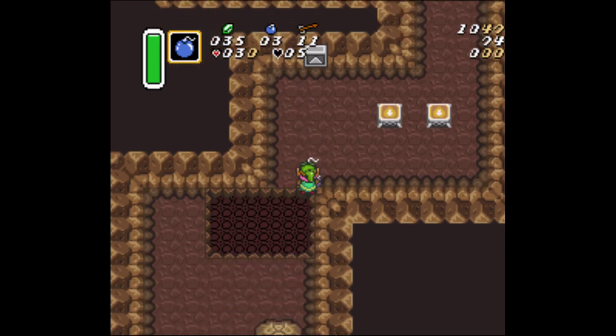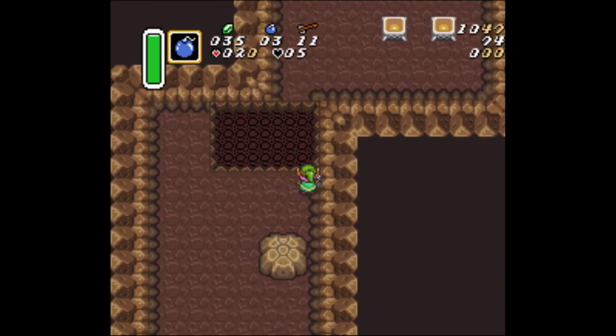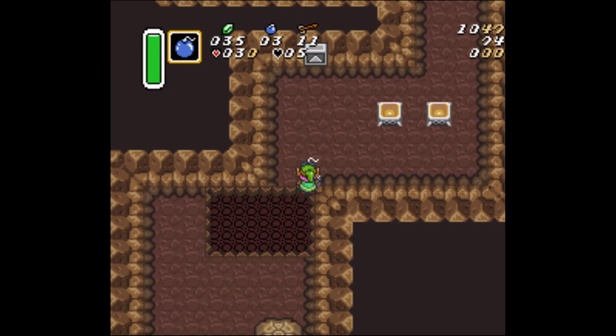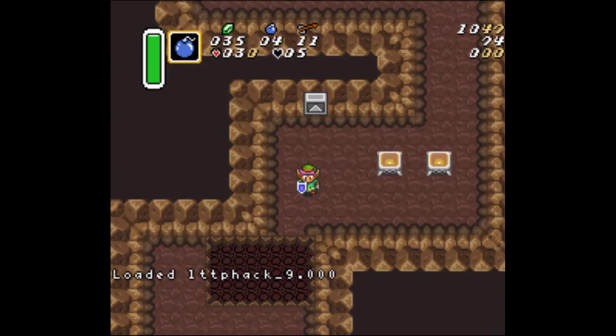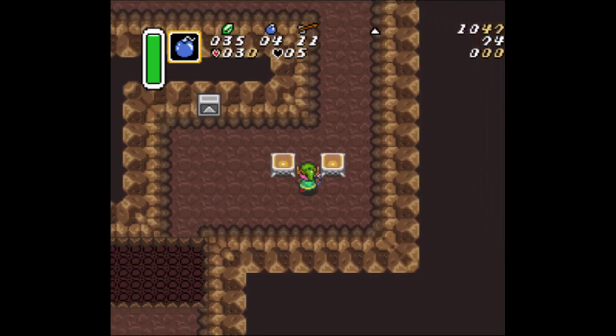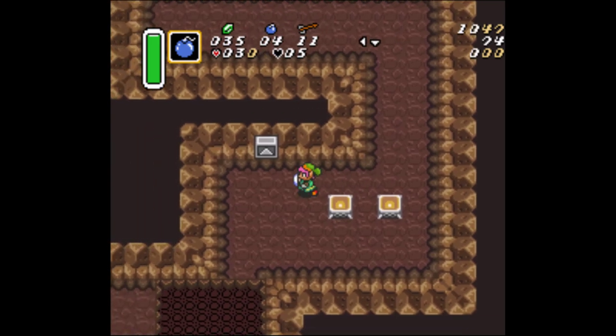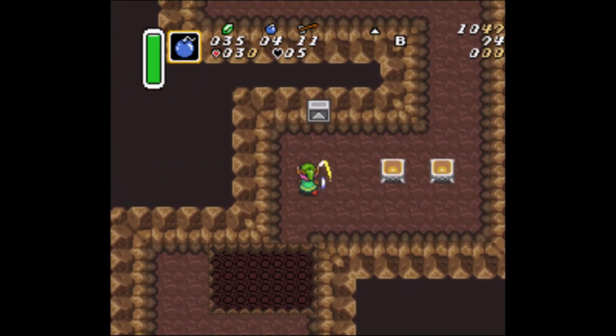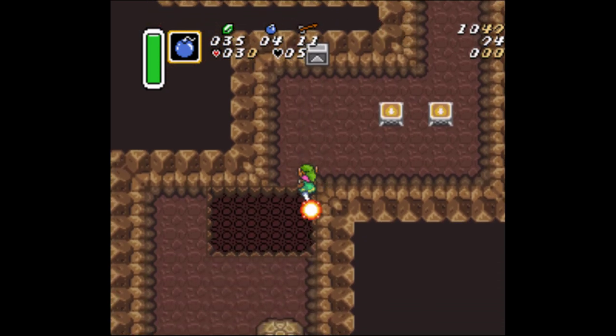I think I might be too far up — nope, we're good. I have myself on the right X coordinate in a save state so I didn't have to find it every single time. But coming into the room, I'd have to do this for a while. That's too far right. There we go.